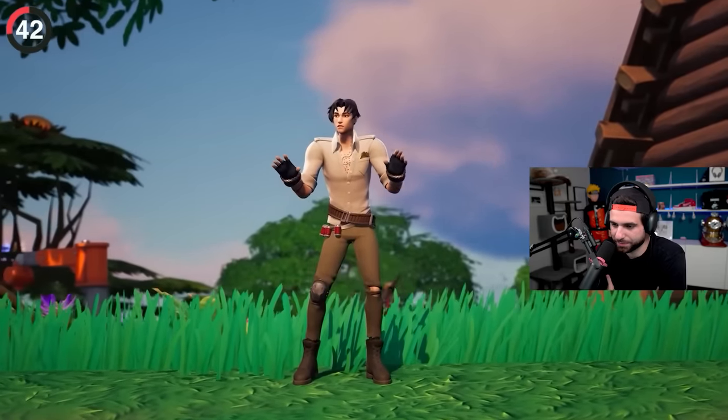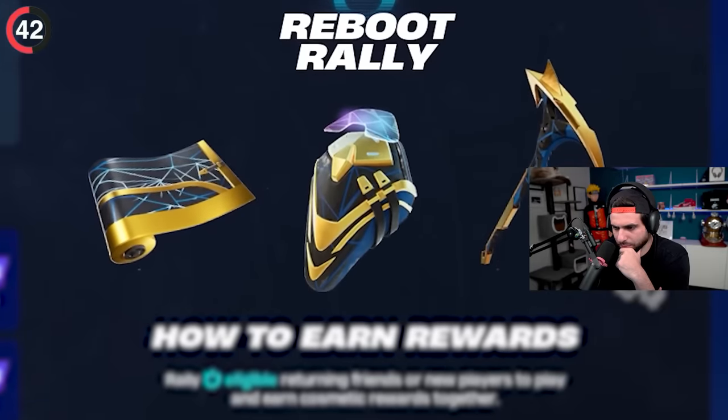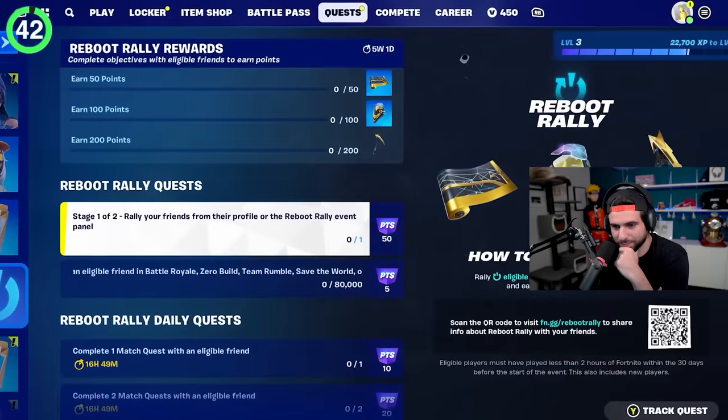You might be thinking we just have one, and you aren't wrong — but Epic is already back with another. This time around, you can earn existing items like the Holoboot Pack or Reboot a Breaker and Wrap. You'll need to find another friend to bring back, but it'll be worth it for some really cool items.